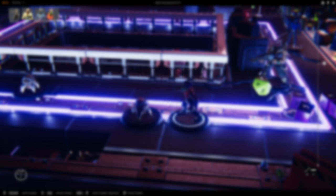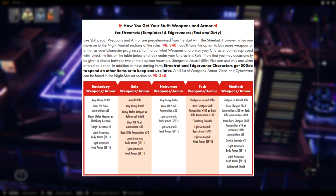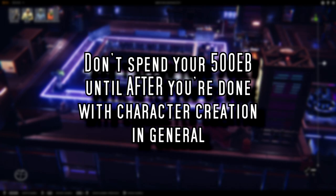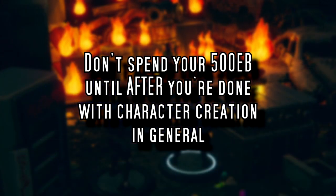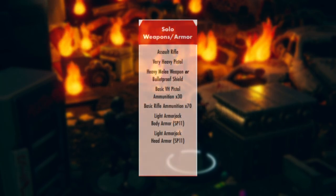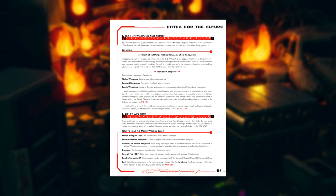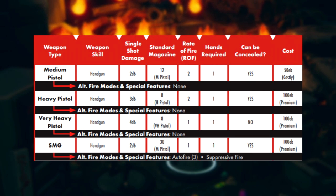Weapons and Armor begins on page 91, but go ahead and flip to page 98. There you'll see the packages that your role will be getting starting out. Edge Runners and Street Rats get 500 Eddies to spend during creation — do not spend it until the end of your character creation. You'll thank me for not sending you down the rabbit hole of the economy in the middle of creation. Go ahead and snag the items presented in the packages, jot down what is designated for your role on your sheet, then head up to page 91 and get familiar with what is what using your package as a guide. The main page you need at this point is page 94 — that'll tell you what you need to know about what weapon you're packing, damage, and all the other good stuff.